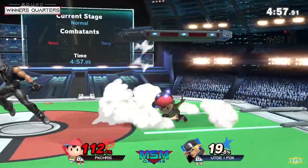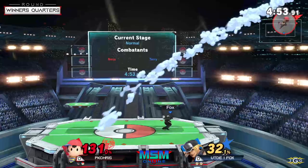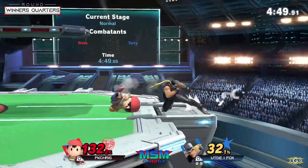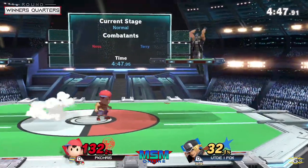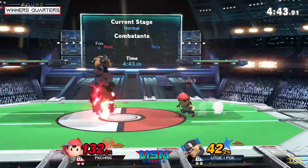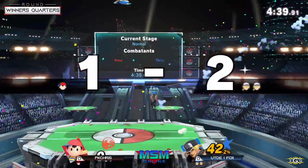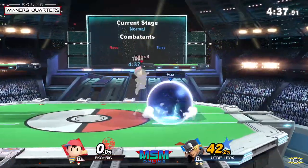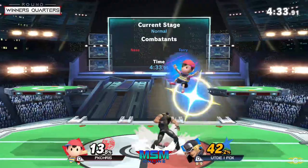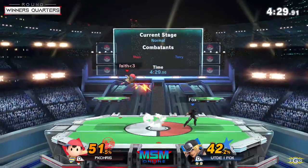Fox has no qualms using that down smash at the ledge because he knows if they do a neutral getup it'll lead to a hit, and if they roll he'll automatically turn around. It's one of those moves with low cooldown and low startup — you can do it on the ledge and it'll confirm into an option. If PK Chris wanted to jump out of shield he would have been called out, but since the shield had taken slight damage and was a little small, he was able to get shield poked.